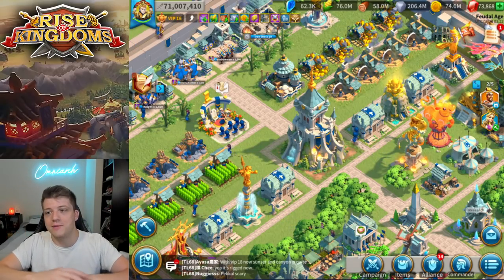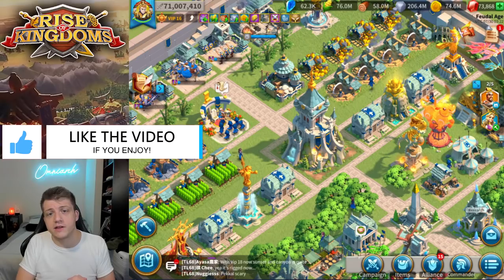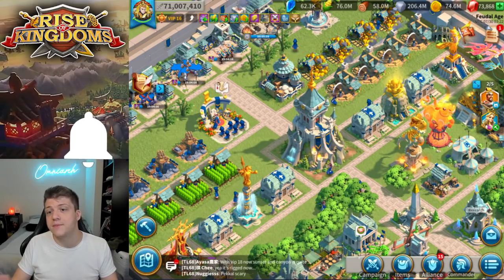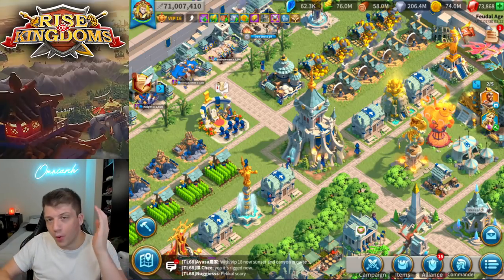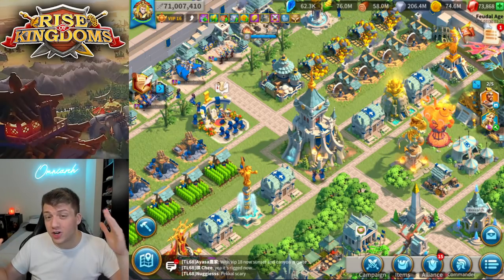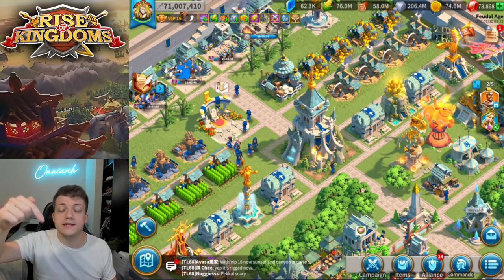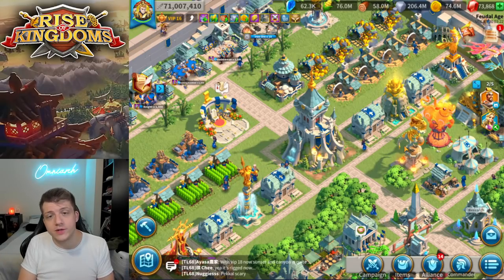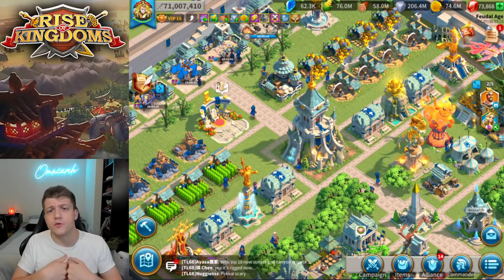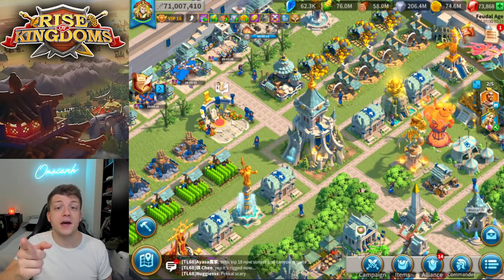Hopefully I've cleared some things up, because my kingdom and alliance have had a lot of questions about why they can't join a rally, where to build forward camps, what forward camps are for, and what the green circles mean. If you found this video informative, drop a thumbs up — it really helps the channel. Subscribe and click the bell if you want to be notified when I upload. Comment below if you have any tips for March of the Ages, since this is a brand new KvK. Social media links are in the description, as well as a link to download Rise of Kingdoms for PC via BlueStacks. As always, thank you so much for watching — this has been OmniArch, I'll talk to you guys again soon.